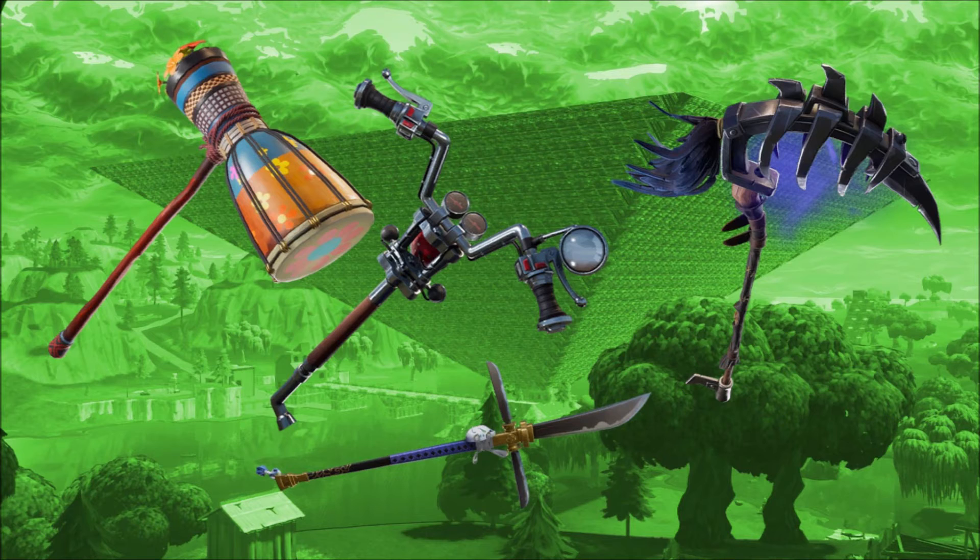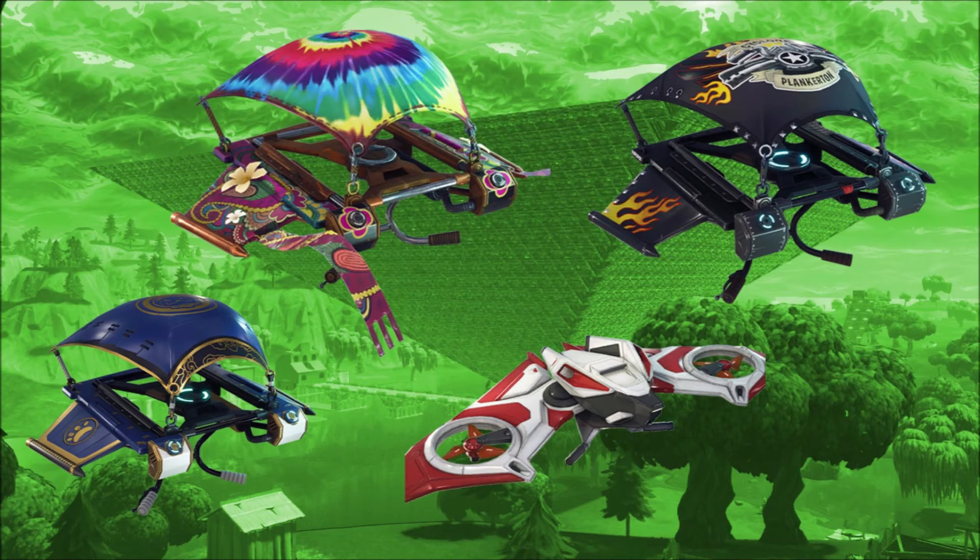Here you can see the biker pickaxe, the samurai sword, the drum pickaxe, and the raven pickaxe — which will be coming with the first Raven character. The pickaxe on the right actually lights up, which is pretty cool. I don't think any of the others have moving or animated elements on them.